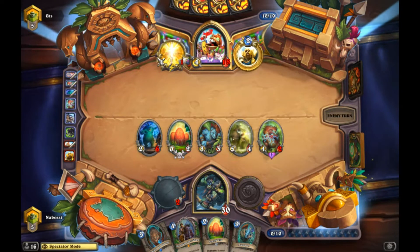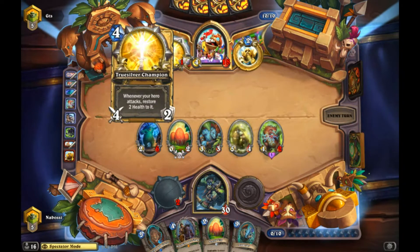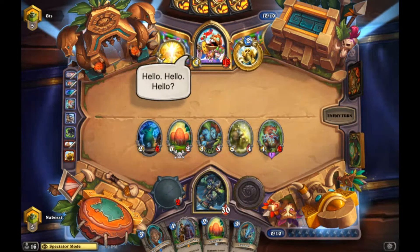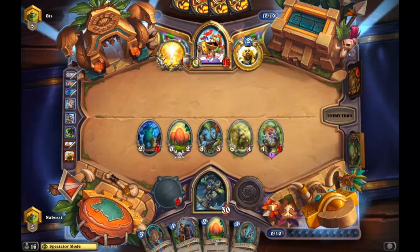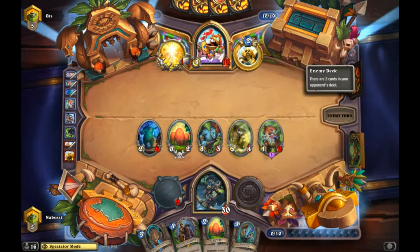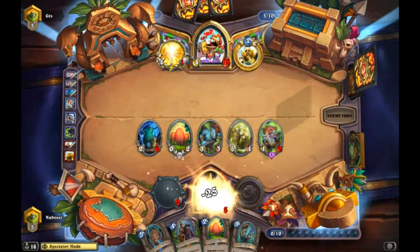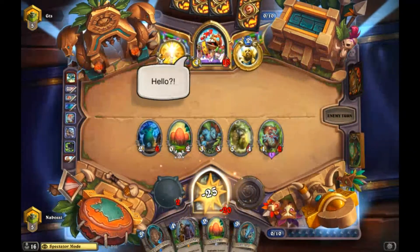Rush guy and then Spider Bomb into the heal target so he doesn't heal for seven more. Now depending on what he draws, his double Holy Wrath is not confirmed to kill us. Oh, actually if he has double Holy Wrath in hand we lose because he has the True Silver Champion equipped too. With True Silver that's 29 damage, so his second Holy Wrath would only have to deal one damage. Looks like that's what's happening - we hit 25 too.